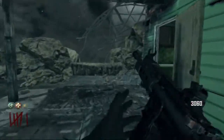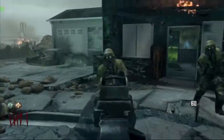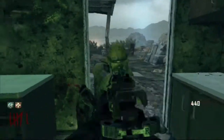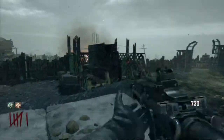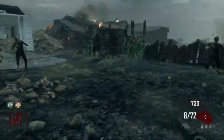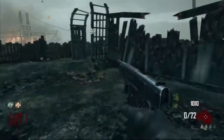Without Jug on your second or third perk, you're pretty much screwed on this map on solo - I've never been able to train safely without going down. Once I had 3000 points, a good weapon from the mystery box, quick revive, and Juggernaut, I had pretty much what I needed. So once I had 3000 I went inside and purchased clearing the debris.